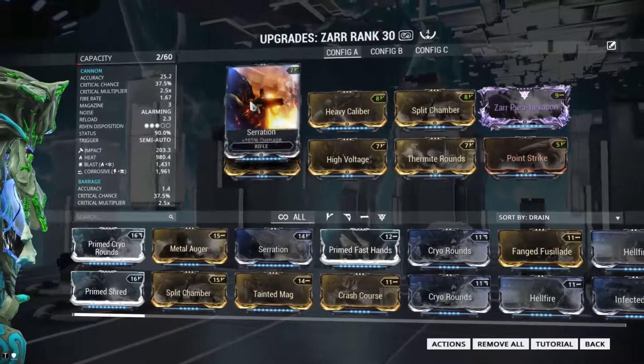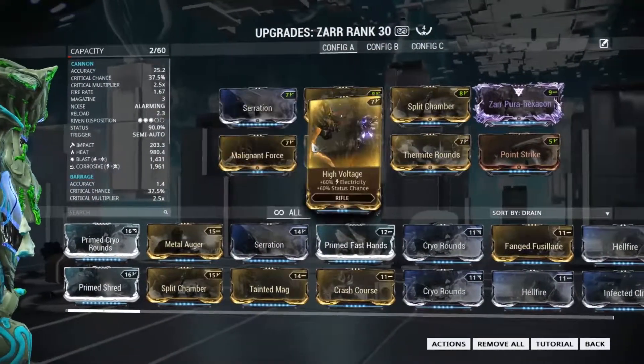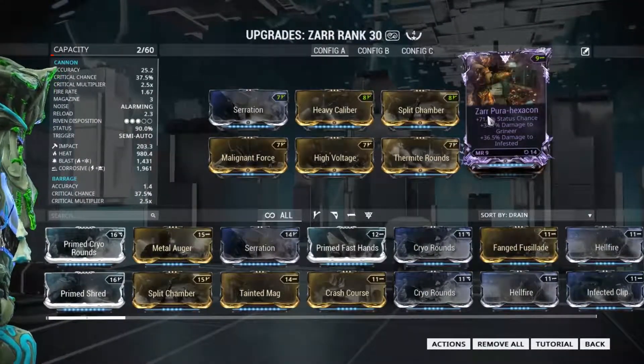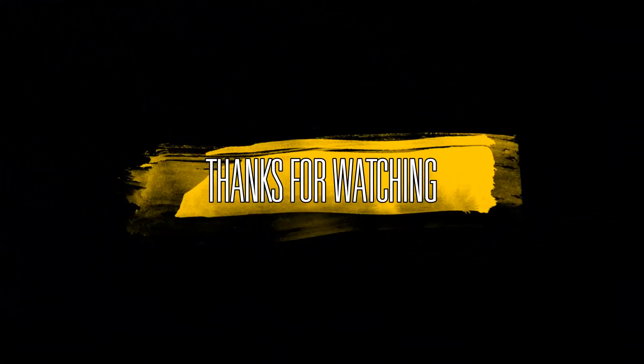What am I using as a build? Serration, Heavy Calibre, Split Chamber, Malignant Force, High Voltage, Thermite Rounds, Point Strike, and my Riven Mod which has status chance and a bonus to Infested and Grineer damage. Anyway, thank you very much and I'll see you soon!